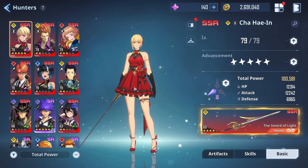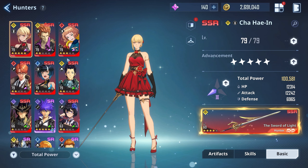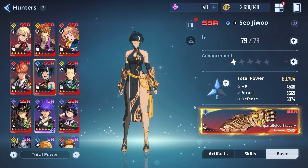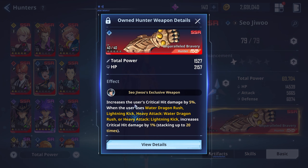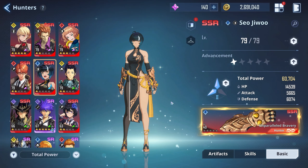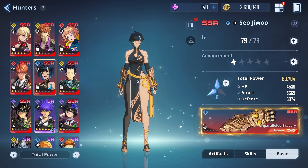The first must-craft hunter weapon is Alicia's Shahane — the game gives you a bunch of those anyway so you might as well try to get it to max. The next most important in my opinion is Sour's weapon. She gets a really big buff from it: it increases the user's critical hit damage by 5%, and when she uses water dragon rush, lightning kick, or heavy attack, critical hit damage increases by 1%, stacking up to 20 times. So she does a lot of damage with this weapon.